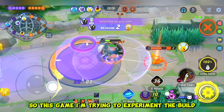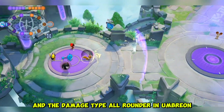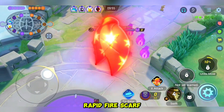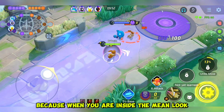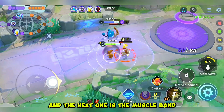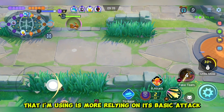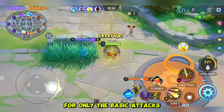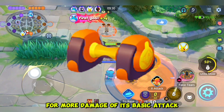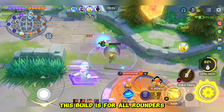So this game I'm trying to experiment the build, which is the main look, X attack, and the damage type all-rounder in Umbreon. Let me tell you the build. The build that I'm using is the Rapid Fire Scarf, because when you are inside the main look, all your attacks will become boosted. The next one is the Muscle Band for more basic attack damage, because this build is more relying on basic attacks. And the last one is the Attack Weight for more damage on basic attacks. This build is for all-rounder slash defender in the game.